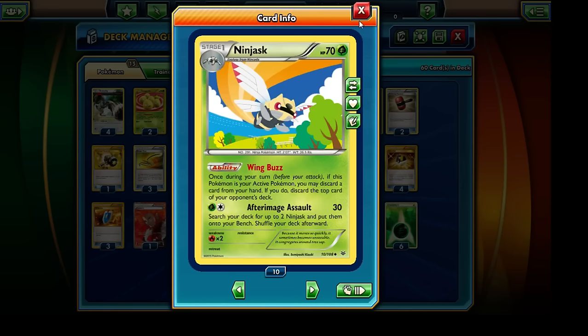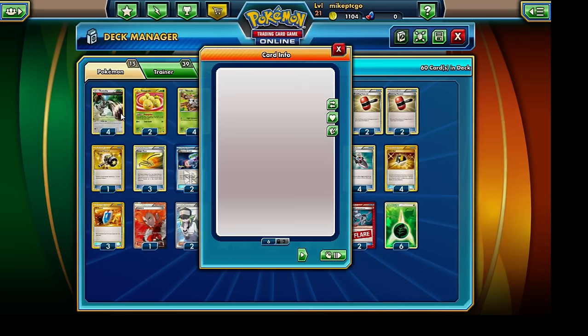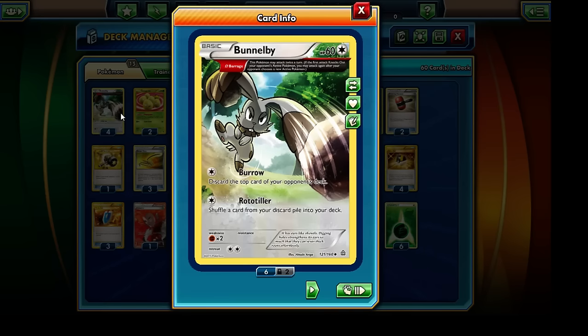We are running a total of four copies of the Ninjask, four copies of the Switch card, and three copies of the Escape Rope as well. The main attacker of our deck is going to be the Bunnelby with the Omega Barrage ability. We're going to be repeatedly using the Burrow attack, discarding the top card of our opponent's deck. Luckily, Omega Barrage allows us to use this attack twice in any given turn. So Bunnelby is a pretty cool Pokemon to include, and we are running a total of four copies of it.